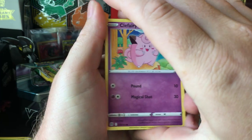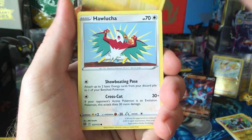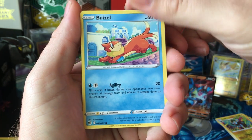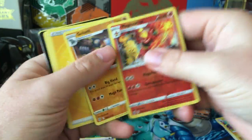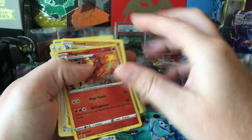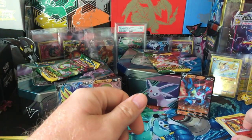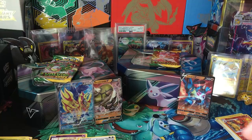Clefairy, Bidoof, Electabuzz, Alolan Vulpix, Buzzwole, Magmortar, and Electivire — I'm not a huge fan of. So it comes down to a couple of Evolving Skies packs.